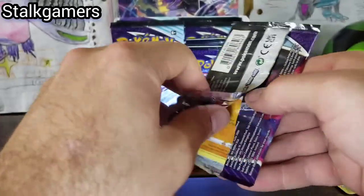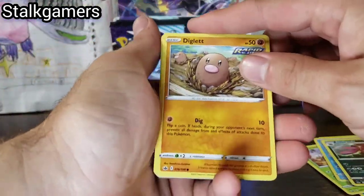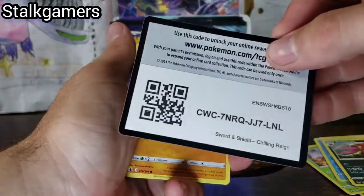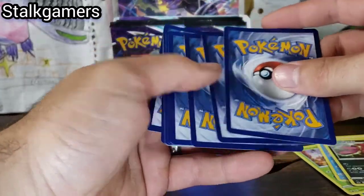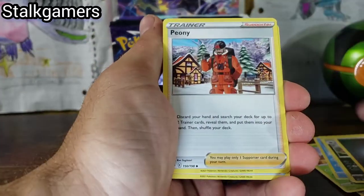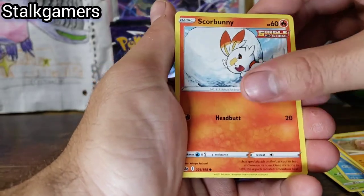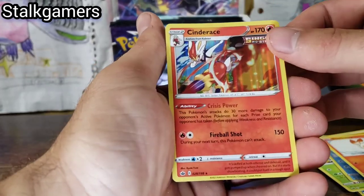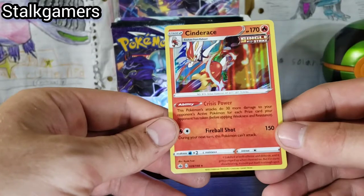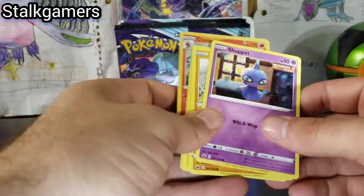See if we can get — oh, that would be sick to get like a Full Art Bird in this one. Even if we don't get an Alternate Art Bird, just a Full Art Bird would make me really happy. We are going for three for three Alternates, though. And the Snorlax — whoa, Cinderace! That was a little weird. Hopefully we don't do that anymore.